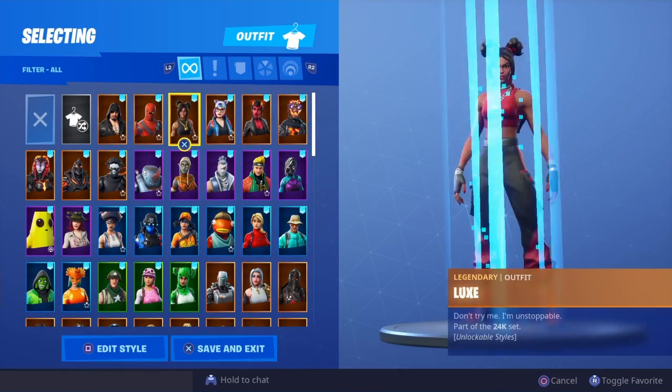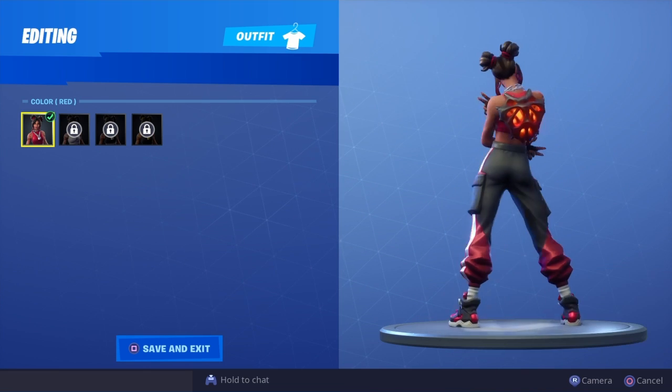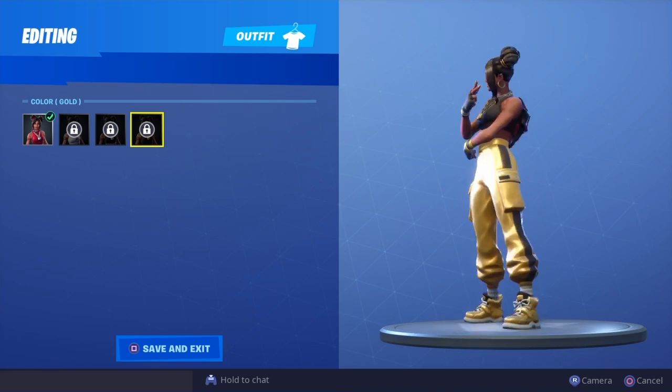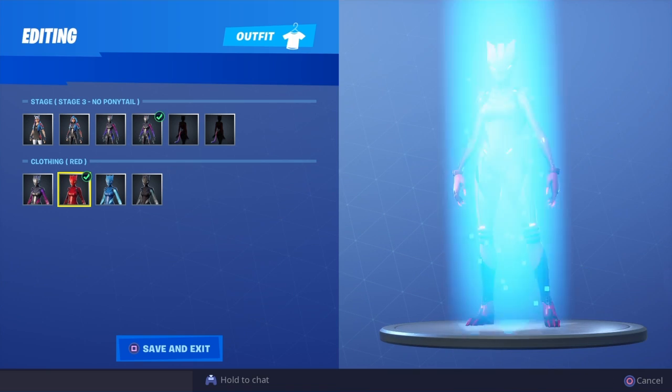We've got Luxe — so we've got the red, the white, the black, and the gold. Pretty decent skin. We've got Lynx here, let's go through the selectable styles for Lynx.